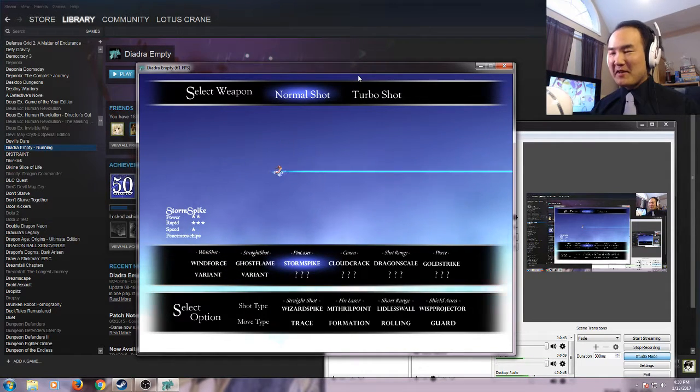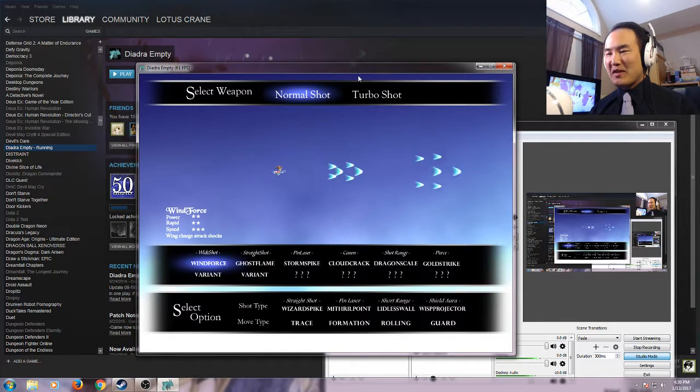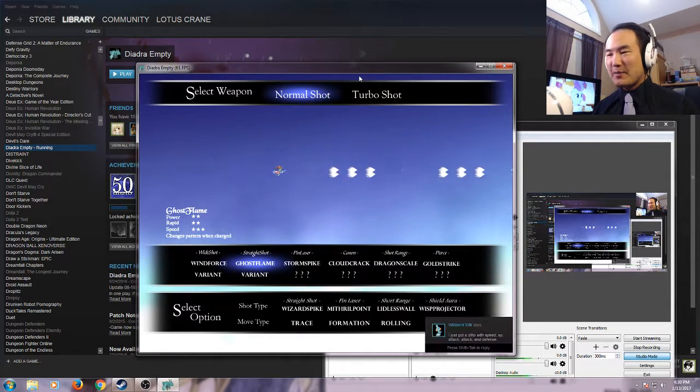You unlock more things by playing the game more. The first time you play, with zero playthroughs and zero minutes, you only have a choice between Wind Force — which is the spread shot — or Ghost Flame, which is the straight shot and is a little more powerful.